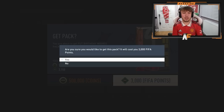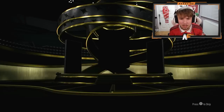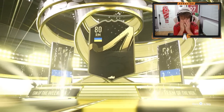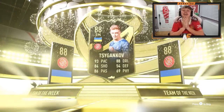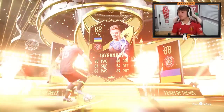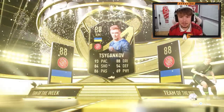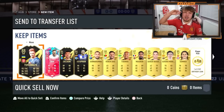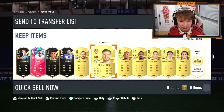Here goes nothing — 3,000 FIFA points down the drain. Let's do it. Foot Birthday icon, Foot Birthday icon — in form! That's on the front! Okay, 88. Gankov. Please tell me there's a Foot Birthday behind it. There is a Foot Birthday, but it's not that great. 125 cards in this pack by the way.